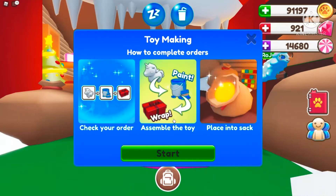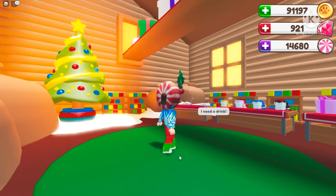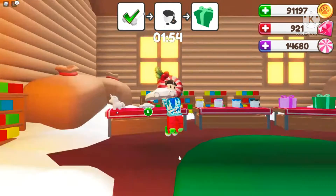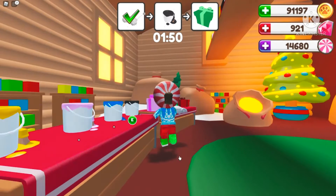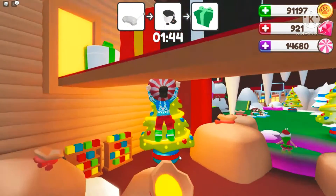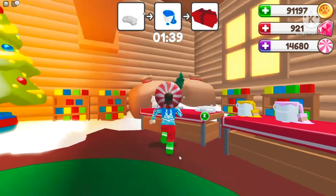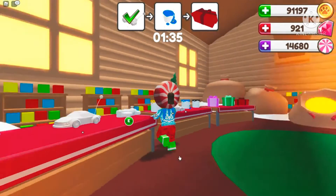Our first game is the Santa Toy Make Workshop. It's very easy. All I gotta do is get the correct toy, make sure to color it correctly, and then put it back in the basket. I think you guys saw this in my last ROPEX video where I checked out the update. If you haven't checked that out, go check it out — it's a very fun video.